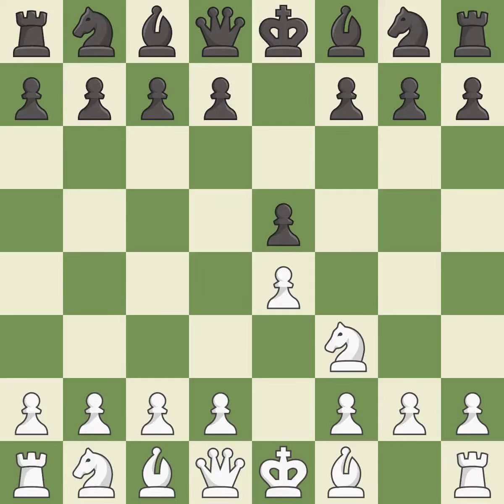Nf3 develops the knight toward the center, attacks the e5 pawn, and prepares to castle. Nc6 develops the knight toward the center, protects the pawn on e5, and eyes the d4 square. The Rui Lopez opening develops the bishop to immediately attack the knight on c6, the lone defender of the e5 pawn.